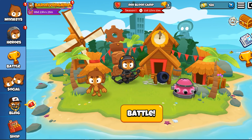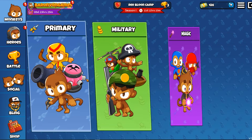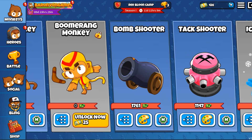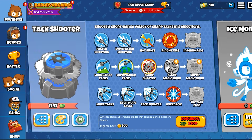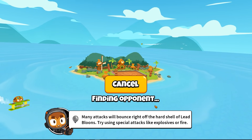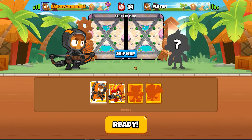Welcome back to Bloons TD Battles 2. I'm pretty excited. I'll show you kind of where we're sitting right here real quickly. My dart monkey — I've got triple shot crossbows. I've got some bomb shooters that can be upgraded to MOAB maulers, and then the heavy lifters right now are my tech shooters. Let's jump into a battle, see who we get paired with, and try to get some wins and get some XP so that we can upgrade these guys.